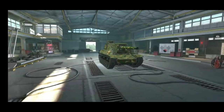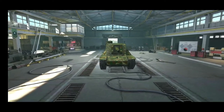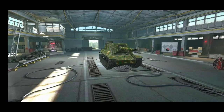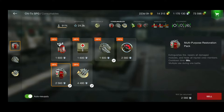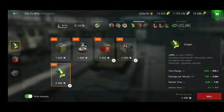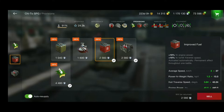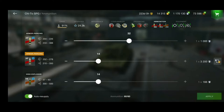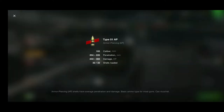I really love it and I want to show you why. By the way, all these games are played without a 100% crew. Let's go over the consumables: as you can see, multi-purpose restoration pack, repair kit, and adrenaline. For provisions I'm using onigiri, improved fuel, and protective kit. For the ammo loadout: 32 AP rounds.